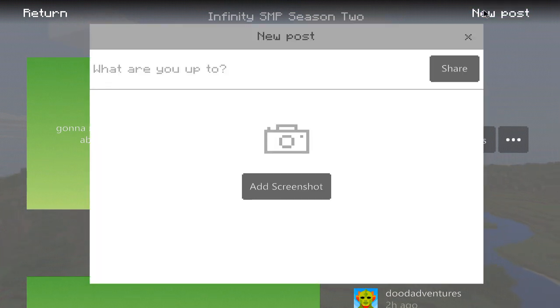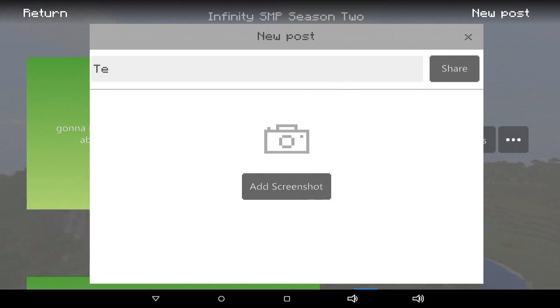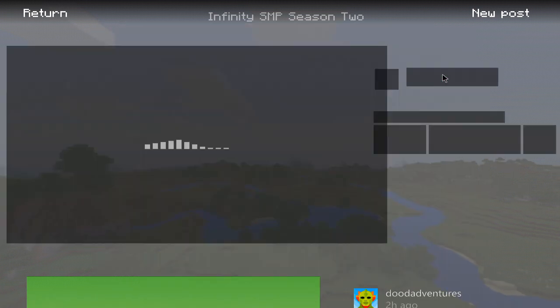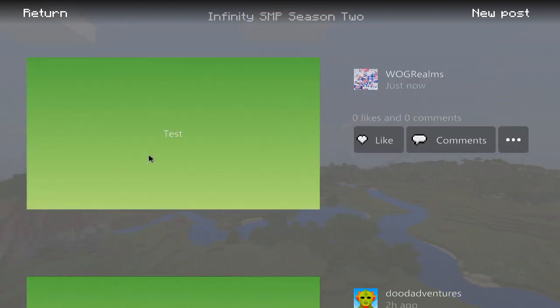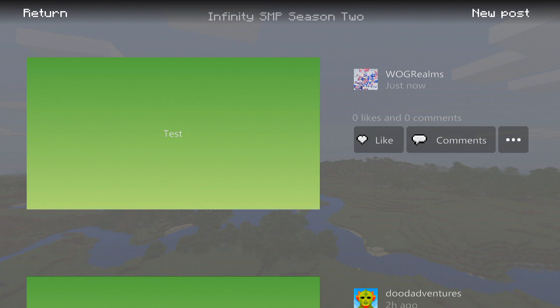When you hit new post you can type something. I'll type "test" and then you can add a screenshot from the realm, hit share, and it will process and say "log realms test." Your message appears here and you can hit more information or delete it by clicking the three dots.